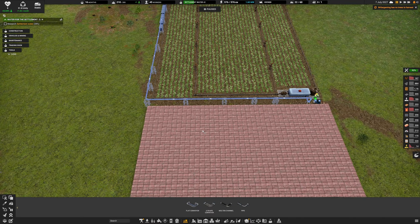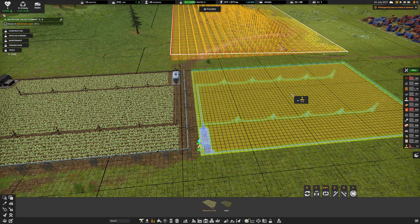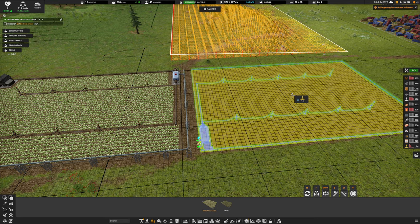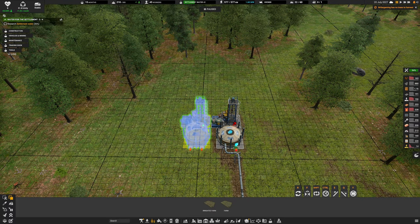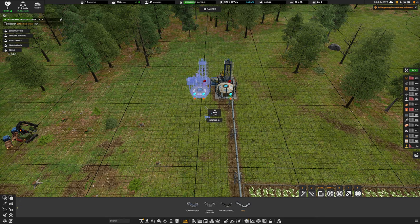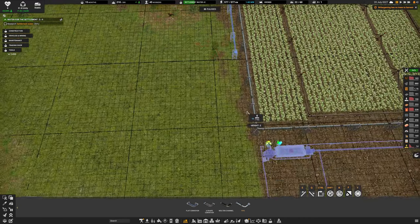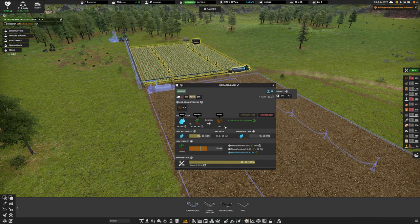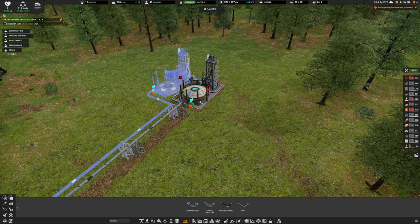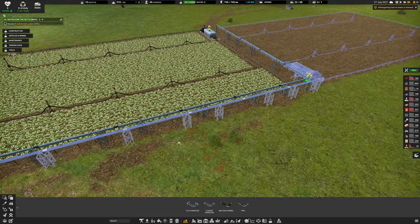Wait - one pump only holds 48 and the farm requires 36, but if we add a second farm we need another pump. I'll copy the pump, paste it down, and run a pipe alongside. Connecting you into there and then into there. Setting this farm to produce potatoes - water is connected and being stored, but we only have 15,000 water in the ground. Noted. Let's hit play and get that running.